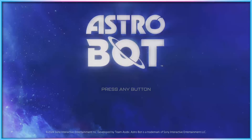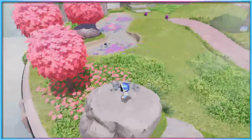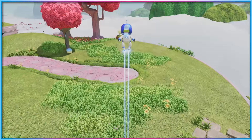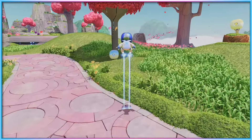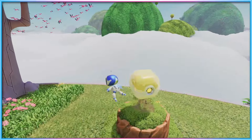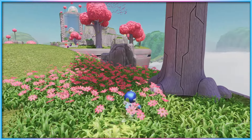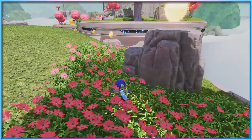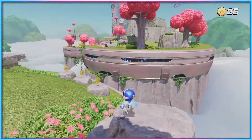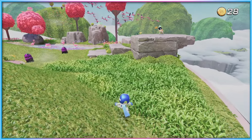Releasing on September 6th, 2024, Astro Bot is a considerably expanded take on the Astro's Playroom concept, featuring a mix of large and small planets to visit, each with unique aesthetics, gameplay gimmicks, and collectibles to hunt down. All the things that made Astro's Playroom so memorable are intact — it still makes heavy use of controller features to enhance immersion, still features large numbers of collectibles, and it's still a love letter to PlayStation's past, expanded to celebrate characters who aren't technically PlayStation owned, but who feel like an integral part of PlayStation history.